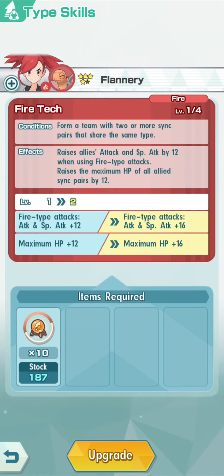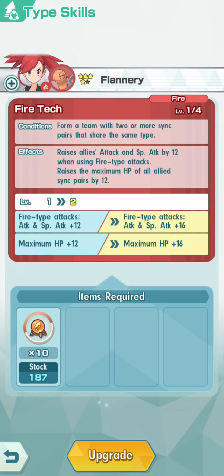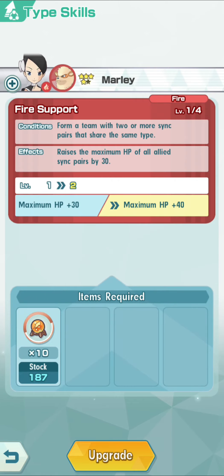There are different boosts and different levels of type skills. Here if we go back to Flannery, you can see she is a Fire tech, so she has the tech boost. She's at level one right now, which means she gets plus 12 to all attack and special attack for Fire type attacks, and she increases the maximum HP of the whole team - each unit gets an extra 12 HP on top. At level two, the tech boost increases to 16 for all Fire type attacks, whether physical or special, and all units get plus 16 HP. This is very important for Fire type attacks, and we're going to revisit that a little bit later.